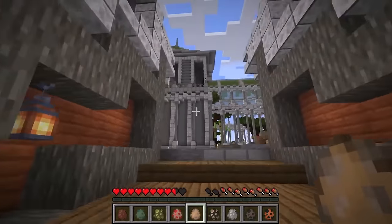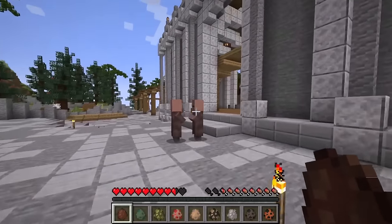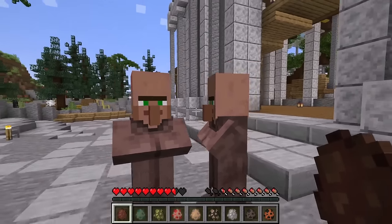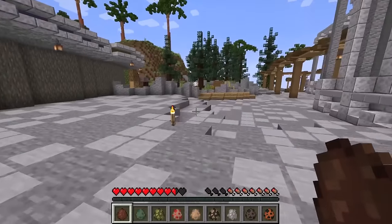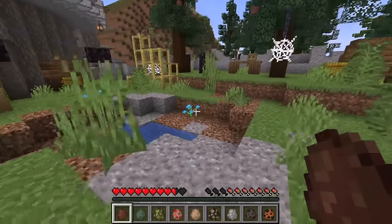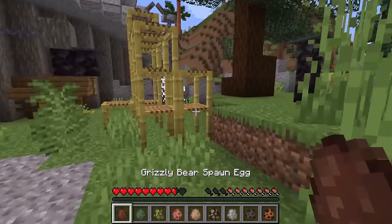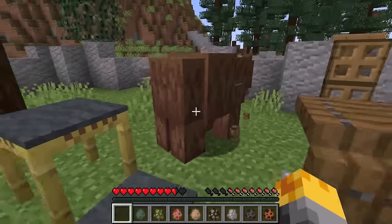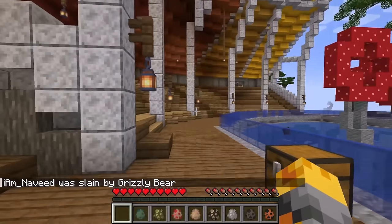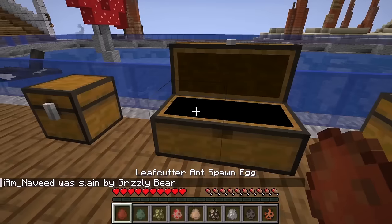I'm going to rush over to a new spot and start with our grizzly bear. Maybe I should spawn them randomly. If we travel around we might be able to figure out the right spot. Let me jump in here — I think this is for pandas, so this might be a good spot for our grizzly bear. It instantly killed us! This is awful. Maybe we keep on going — villagers, don't go near that one over there, it's really dangerous.